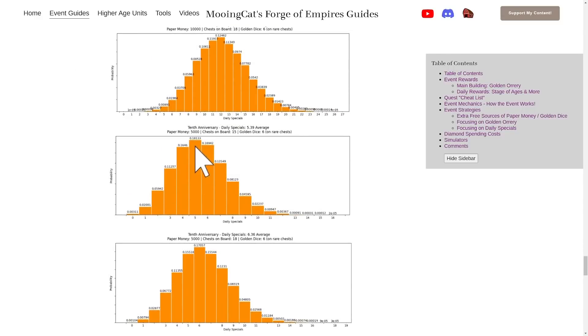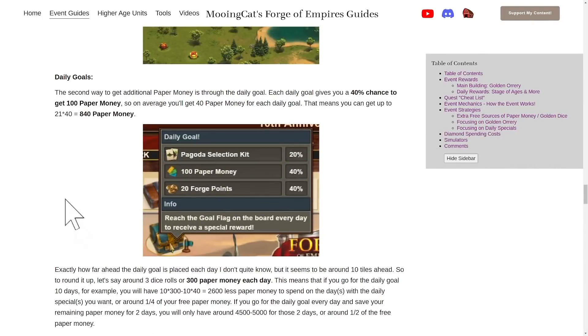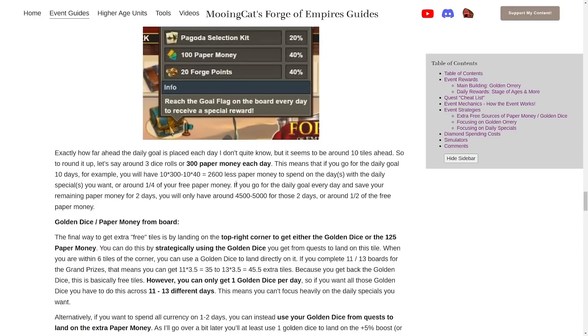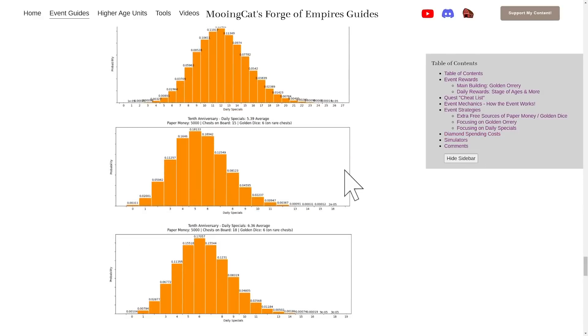One downside of going for daily goals and other methods to get more event currency is that you spend currency when daily specials you don't care about are active, meaning you will have less to spend when daily specials you want are active. The total number of daily specials will not be that different, but you will get more random daily specials that you probably don't care too much about.